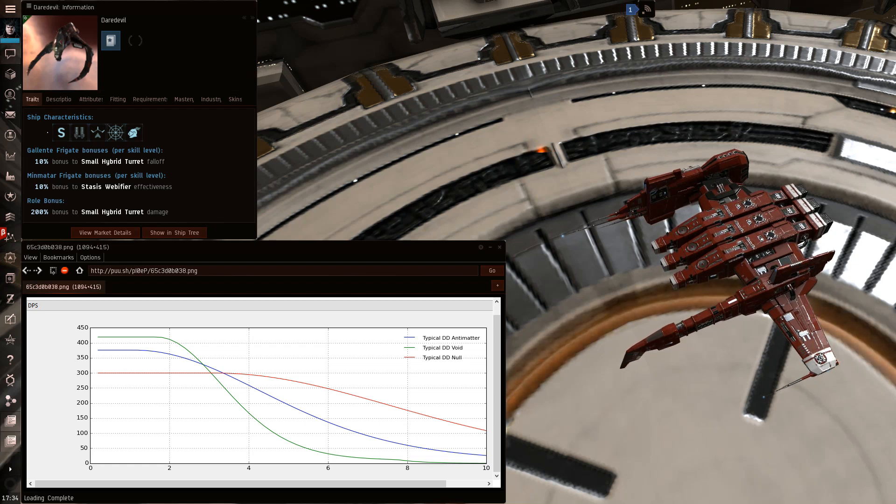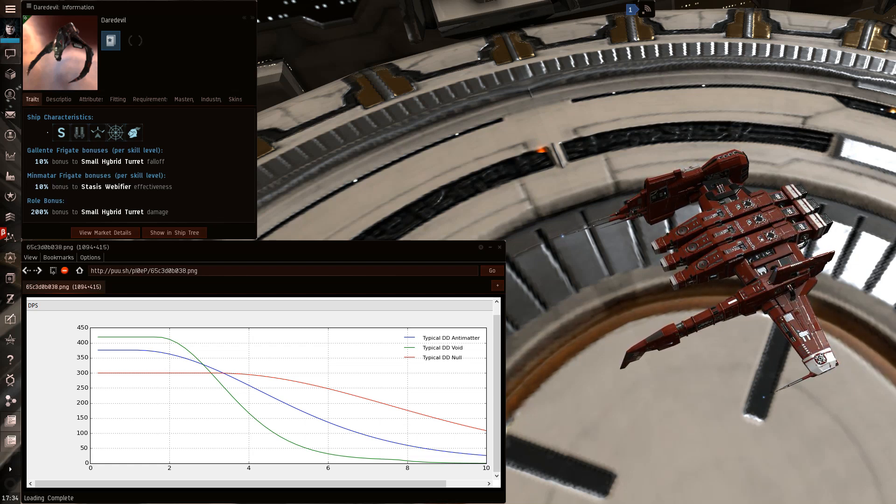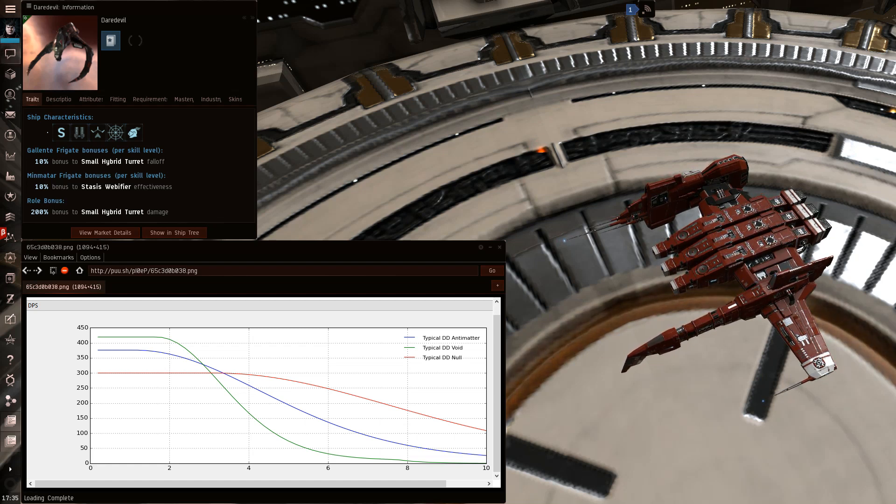The tech 2 web does cost an extra 30 CPU, and the Daredevil is pretty gimped on CPU, so even though it is slightly harder fighting a tech 2 web Daredevil, it would have made fitting sacrifices elsewhere, so it is still possible. Your base speed is 406 meters per second and his base speed will be 480 meters per second, assuming he doesn't have any speed mods — if he does have speed mods it's probably going to be an easier fight because he has less tank or less DPS.